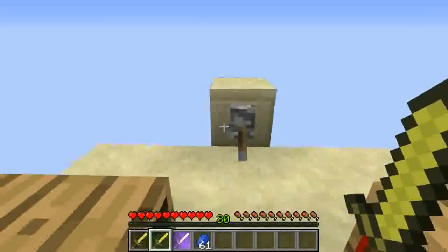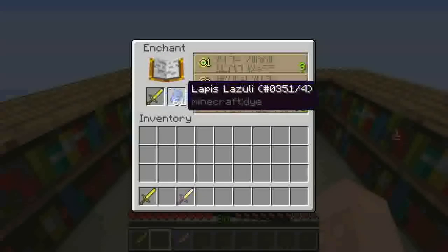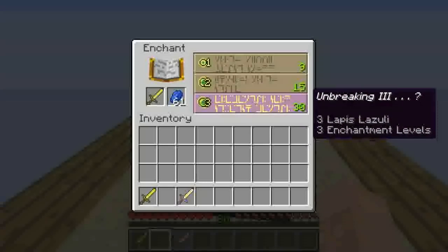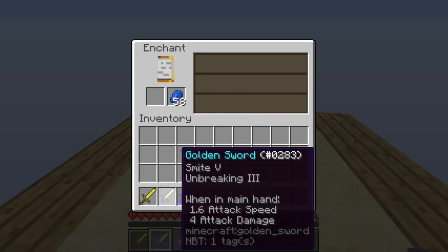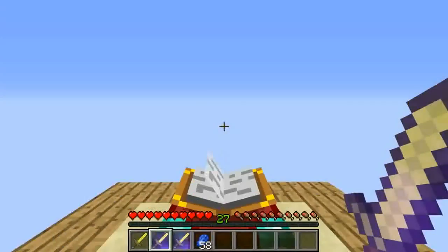So all you have to do is flip this lever, go to the enchantment table, put in the stuff, and as you can see I still have the level 30 enchantment. I click that, and I got the level 30 enchantment, get my Lapis Lazuli back, and as you can see I only used 3 levels.